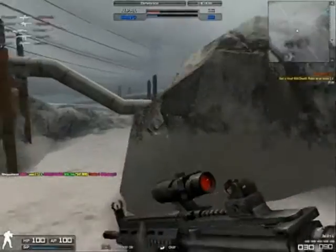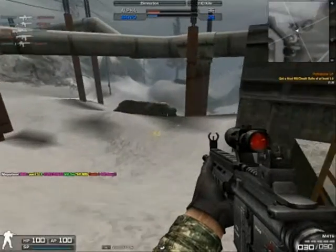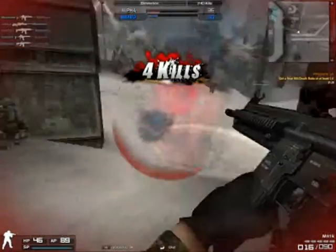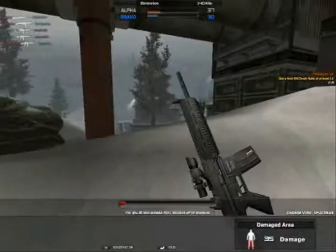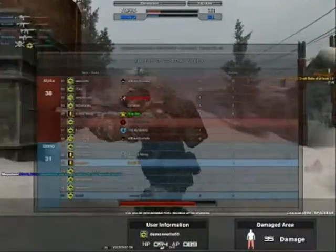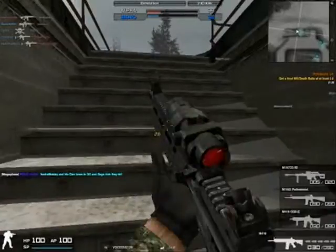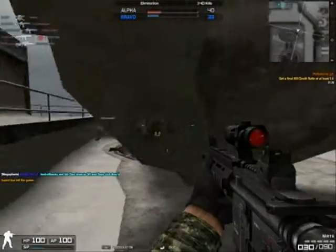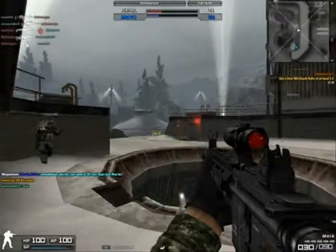Its damage is 38. The CQB's damage is 39, which is only one point higher, and it doesn't really make a difference. They would be a 3-hit kill or a 4-hit depending on the range. The stats say it's a 3-hit, but it's more like a 4-hit.